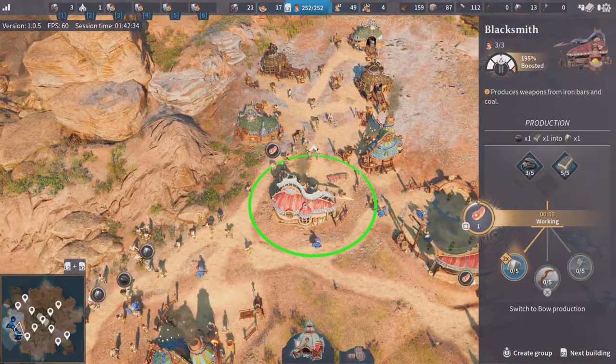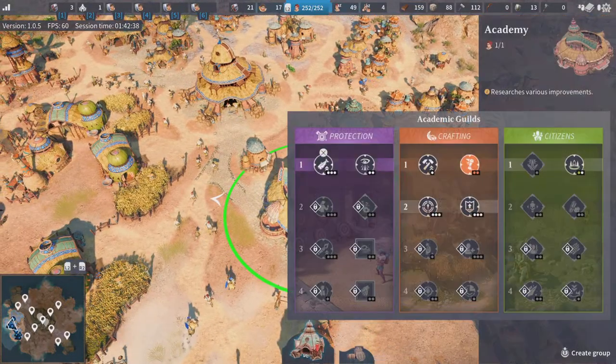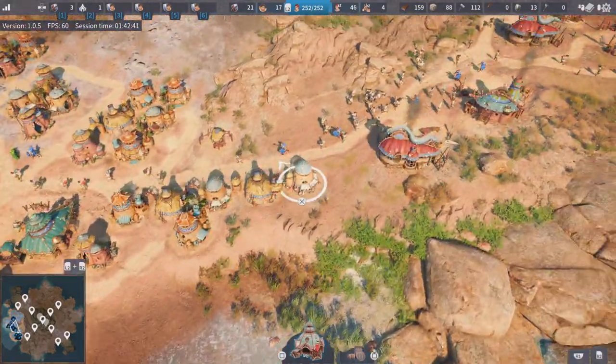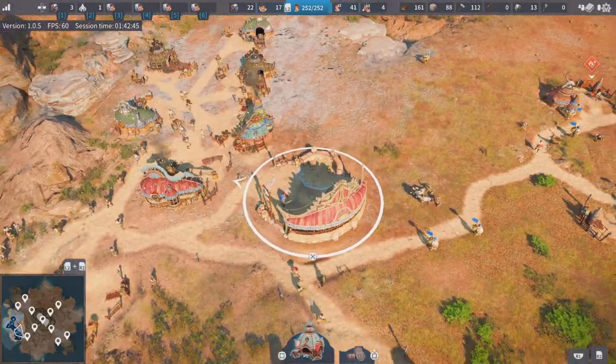I'm going to change these two training grounds to produce archers and then axes, just to show you those units as well. Our weapon production is brilliant — fantastic.